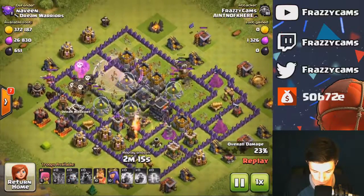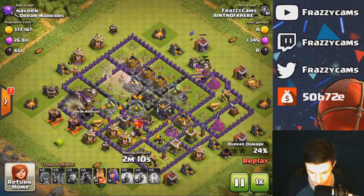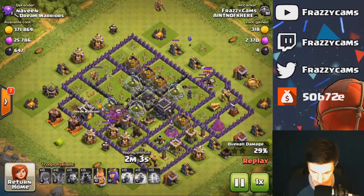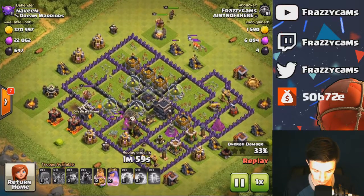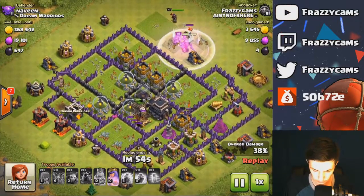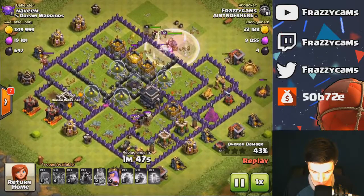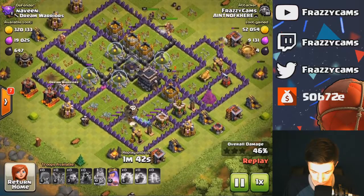The queen is at half. The X-Bow and air defenses are going to be doing work on my pups and hounds. Luckily the wizard tower is a little farther away, and they should be able to get in there and take out that air defense and the X-Bow. King's ability has been used to help distract those units up there, and they're going to be taking out this mortar and trying to get that wizard tower. Now it's just down to archer tower, wizard tower, two teslas, cannon, and queen.